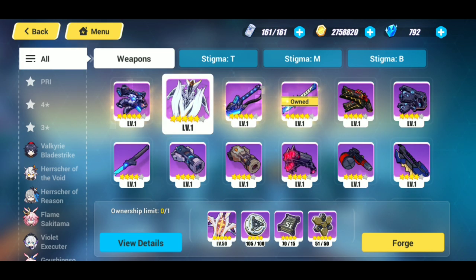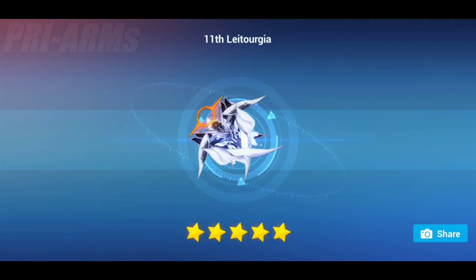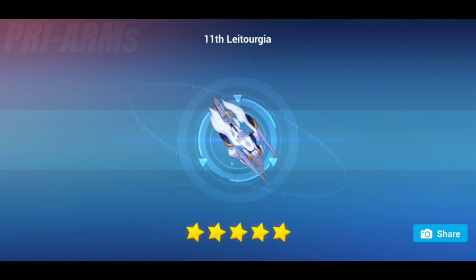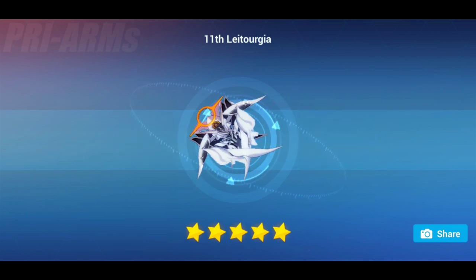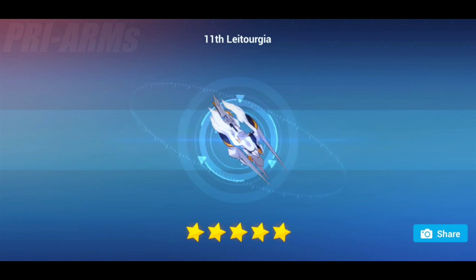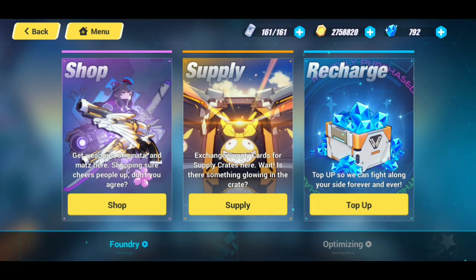We're back after tussling with that for quite some time. I don't know what was going on — my equip button just was not working properly. But we're here, we're back. There we go — that's what I was trying to do at least two minutes earlier. We have the 11th Sacred Relic forged — the 11th Lich gear, I believe I'm mispronouncing that. But look at it — the aesthetics are very nice. I love the wing aspect of it. It just looks like a very fantastic weapon. We do have the weapon forged.